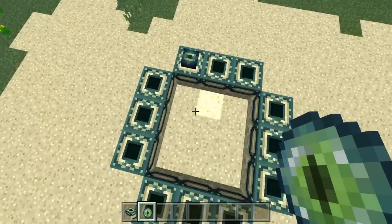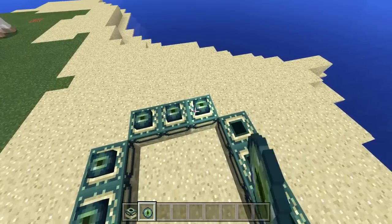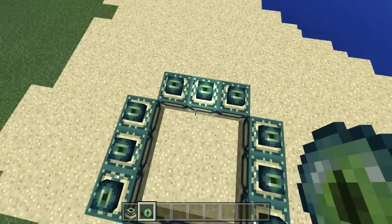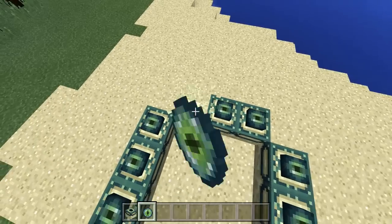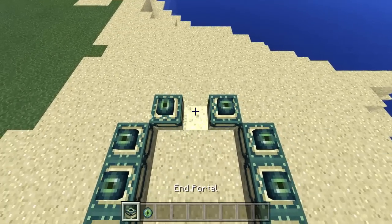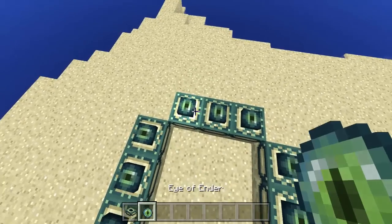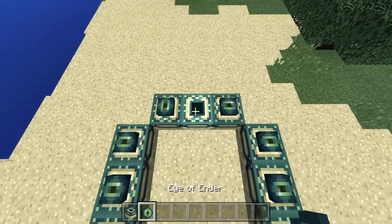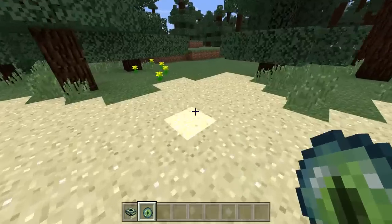Usually what I do is start from the inside and put the Eye of Ender blocks in like this, facing the right direction. Sometimes it doesn't work — this happens a lot — so when it doesn't, just restart and try again. Keep placing them down, and once you get it right, bam — the End Portal activates!